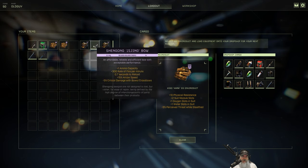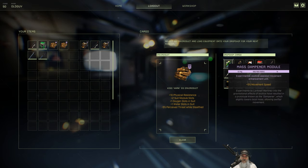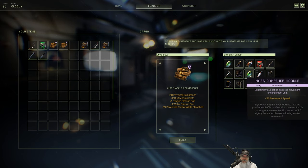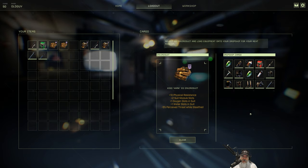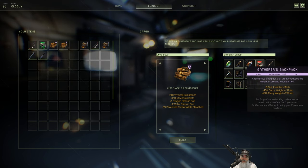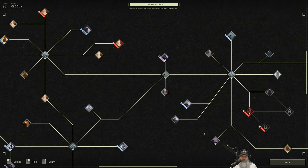I thought about getting modules that give more carry weight and inventory space, but I decided against it — we're going to stick with the mass damper modules, because if the whole map is open to us, speed is going to be huge since it just takes so long to get everywhere. I could bring the survival backpack for five movement speed, but the extra carry weight for ore and wood is just such a benefit I'll stick with this one.